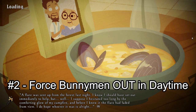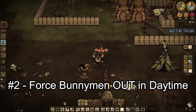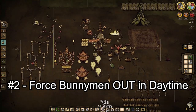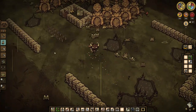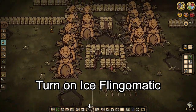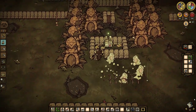Second tip: sometimes if we relog near the farm, the bunny man that's supposed to be chasing the food in the bait cage suddenly disappear, or only one or two bunny men are outside. This is because the other bunny men are inside their houses. To bring them out, simply turn on the Ice Flingomatic and burn each house. The bunny men will come out from their houses, and the Ice Flingomatic will extinguish the flame, so the farm can continue immediately.